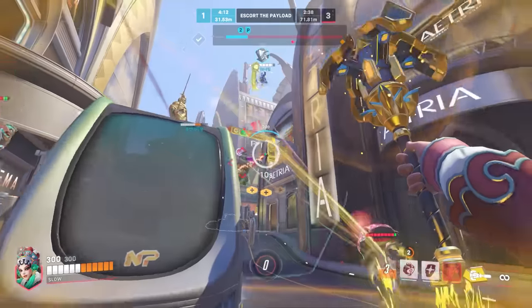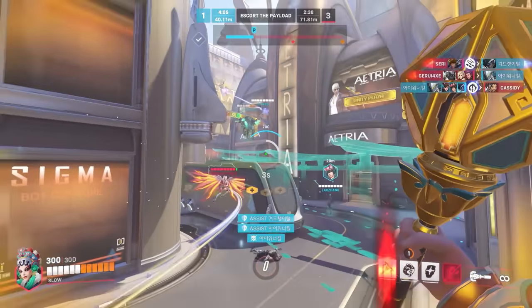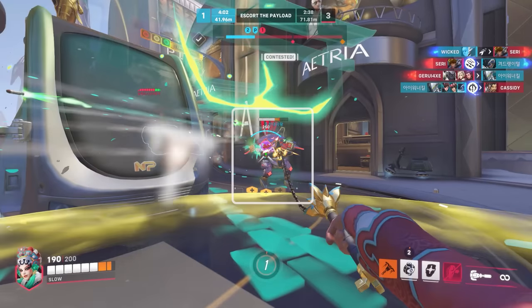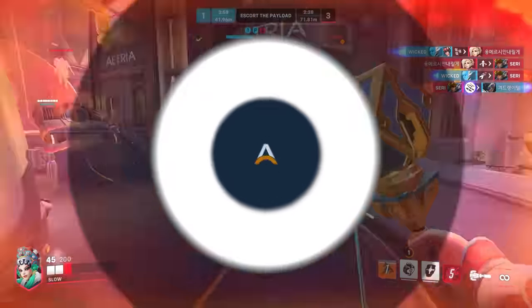For support, Brigitte is the anti-dive queen, with her whipshot being perfect for messing up the momentum of a D.Va flying aggressively. Not only is her shield optimal for blocking the burst damage from micro-missiles, but it's super easy to gain inspire on D.Va since she can't block the whipshot. Anytime D.Va is in close range, Brigitte can slap her for free, then shield bash backwards whenever she wants.